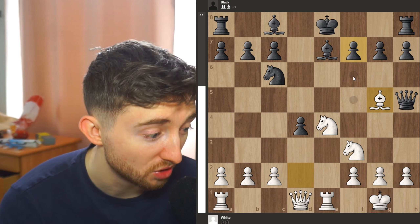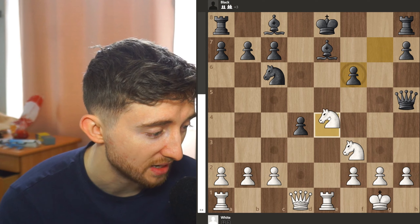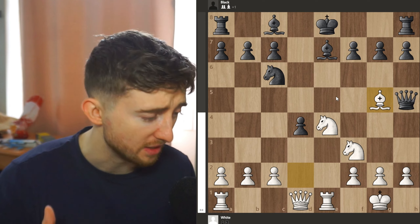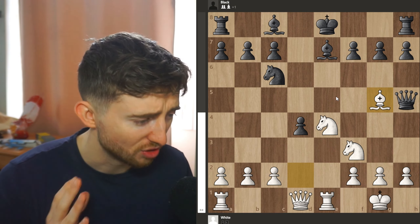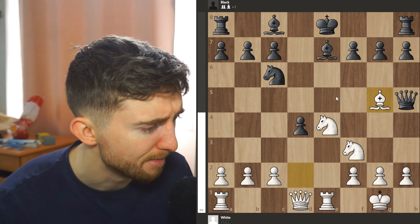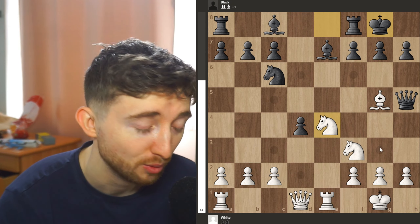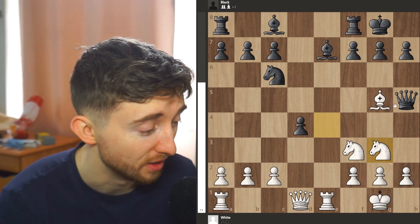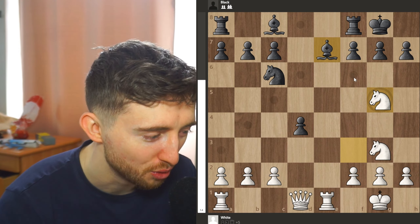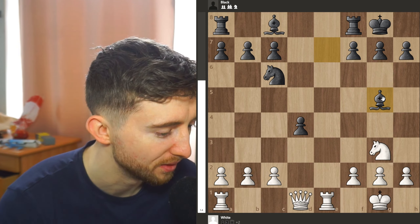If they push their pawn you just take the pawn. If they take back then again you have a queen fork check. There could be a long 20-move chase down of the queen where she gets trapped, but at the lower level there are so many variants there's no point going into that. If they castle, you attack the queen with g3, and believe it or not black's best move is to sack the queen — they get a few pieces for it but the queen is much better than a rook at the lower level.